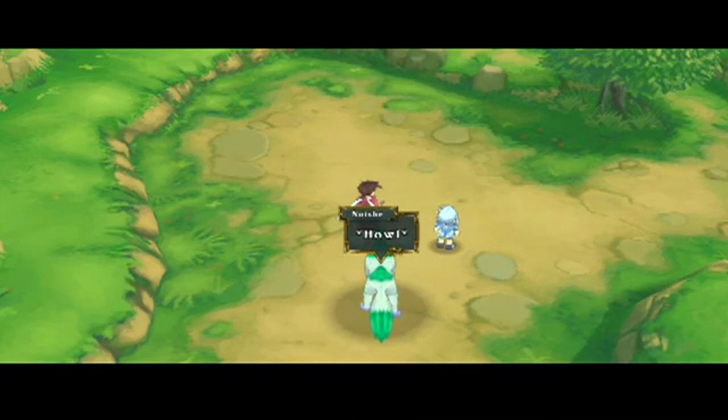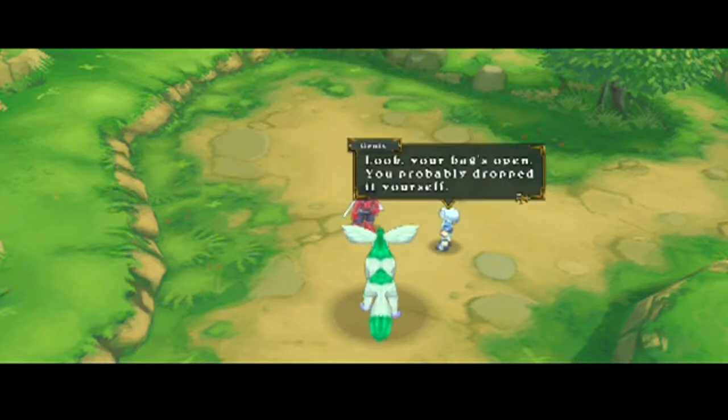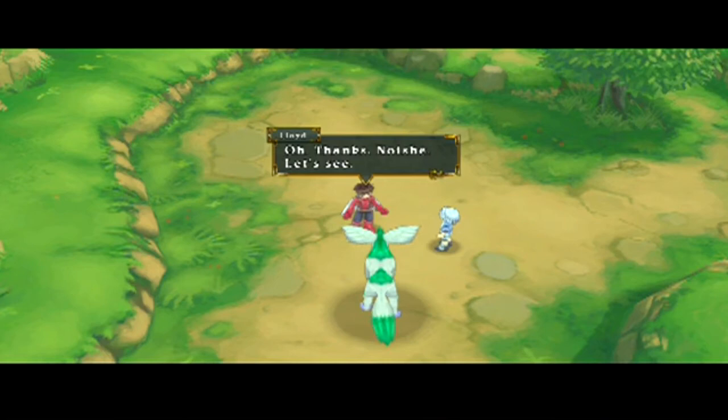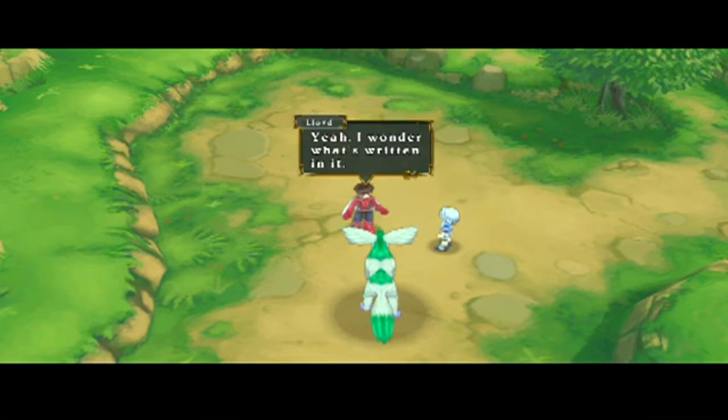It's Nushi! Nushi, Nushi! What is it? What is that in your mouth? I have some chocolate? Chocolate? Your bag's open, you probably dropped it yourself. Thanks, Nushi. Let's see — it's a letter from Dad. From Dirk? Dirk the Diggler? Sure, why not. I wonder what's written on it.